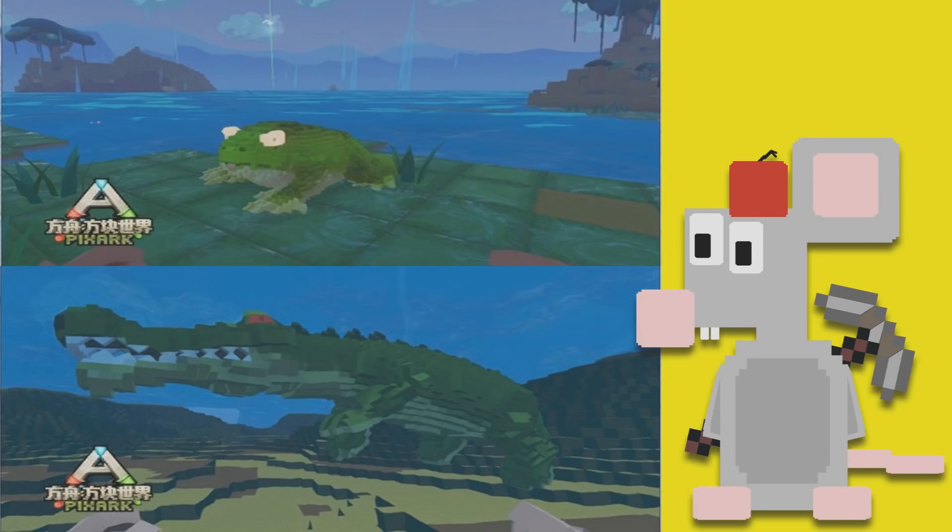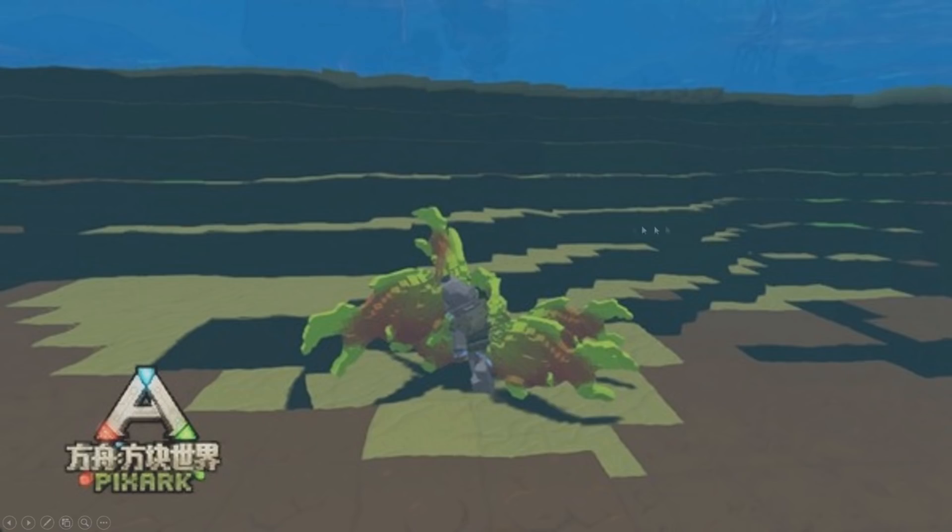There's going to be a lot of water in the game. All the water creatures you'd expect from Ark Survival Evolved are going to be in Pixar — crocodiles, piranhas, frogs, giant massive mantas that you can build bases on. There's going to be so much to do in terms of taming these guys, just like in Ark. You're going to need to put specific food in them to get bonuses, but it's not going to last forever.